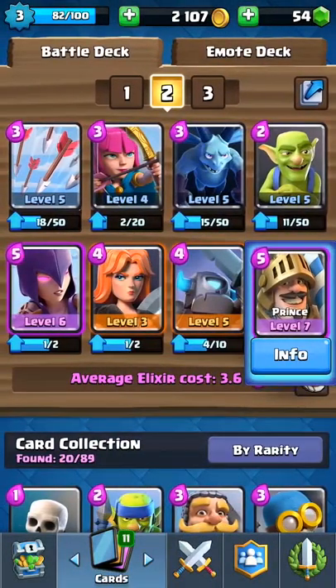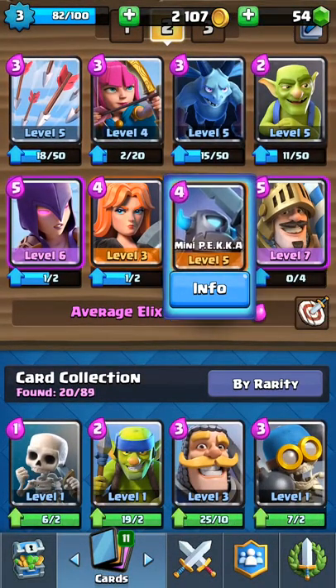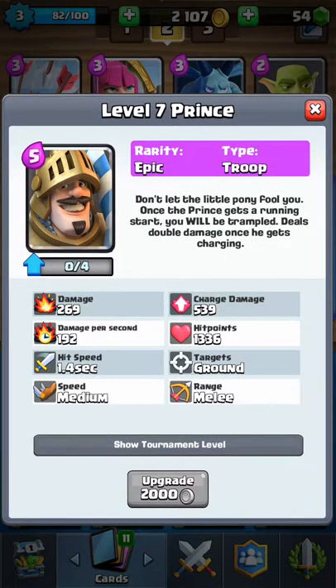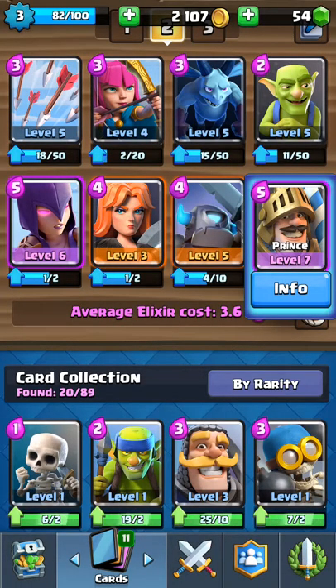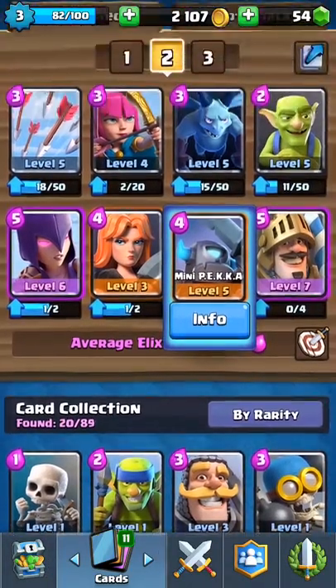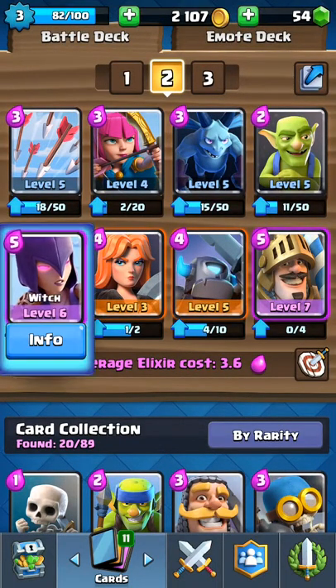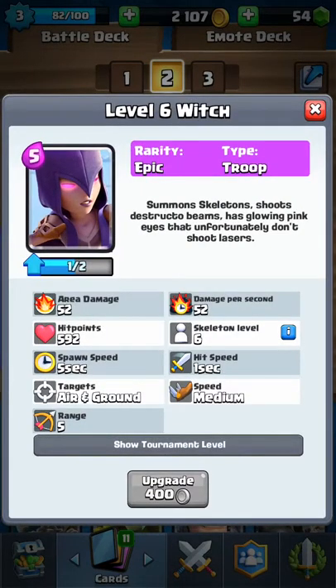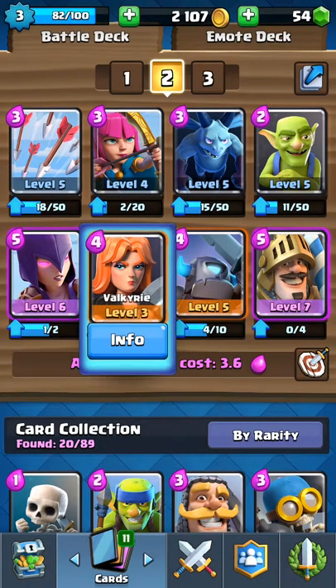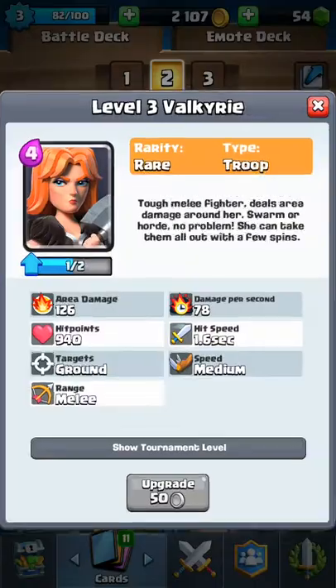I really like to use a double heavy setup. I have Prince, which is pretty heavy and fast, and then I have Mini P.E.K.K.A. Then I have two splash damage units: my Witch, which is an area attack, and then my Valkyrie.